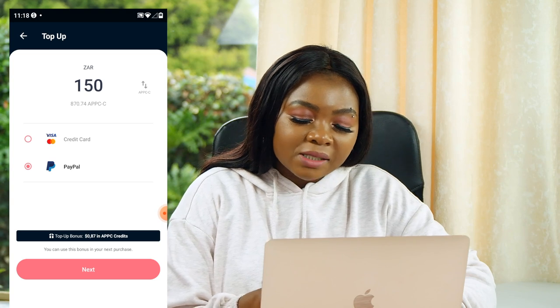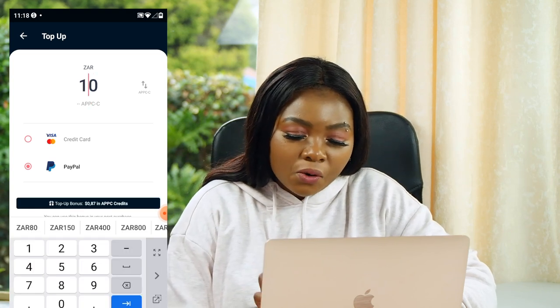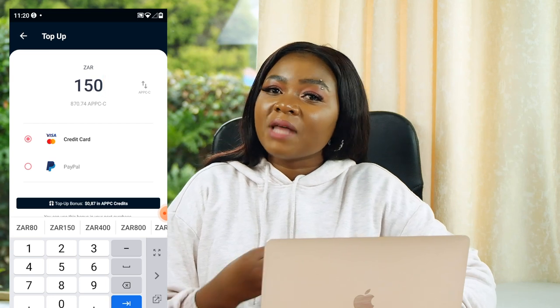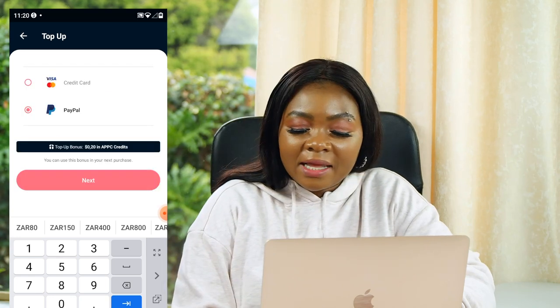To top up, simply click the top-up button at the right-hand corner, and then you'll be taken to a page where you can top up using your credit card or your PayPal account. At the top you can select the amount of money you want to top up — in South African rands you can start with 34 or 35 rands. By clicking Next, you'll be redirected to a page where you enter your credit card or PayPal information to pay and top up your account.